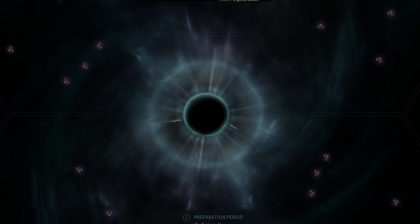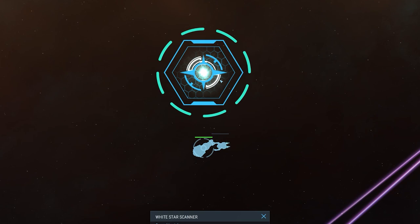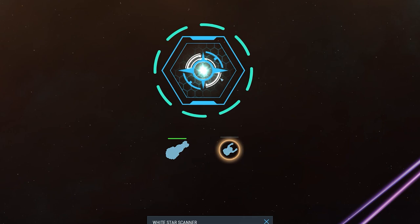For some players, White Stars are the ultimate tactical experience in Hades Star. After joining a corporation and building a White Star Scanner, players will have the opportunity to participate in a White Star.